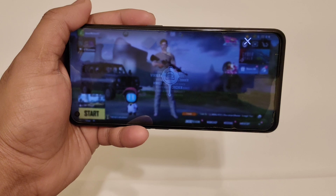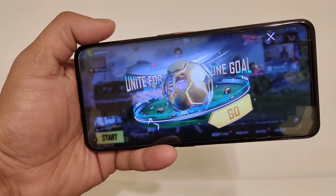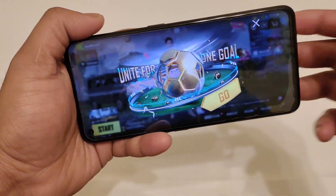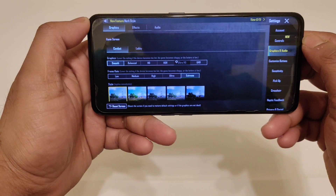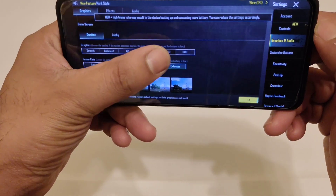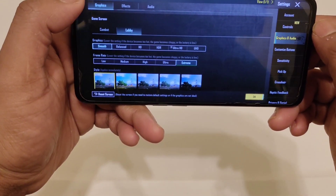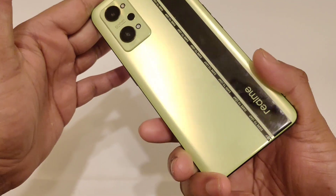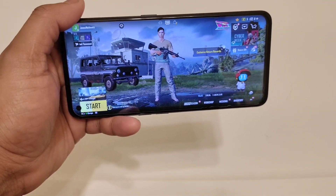Right now the game is loading and we should be able to see. I'm going to go to the settings option and show you exactly. So in the settings, right now there is no 90 FPS — it is not enabled in this device. The available options are Smooth and Extreme, Balanced, Extreme HD, Extreme, and Ultra HD. These are the default graphics settings in the Realme GT Neo 2 after the recent update of PUBG Mobile 2.3.0.